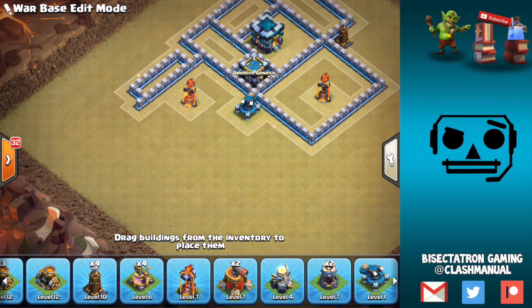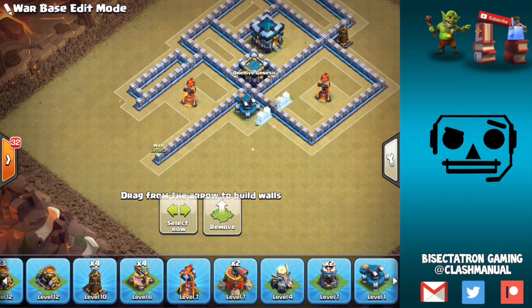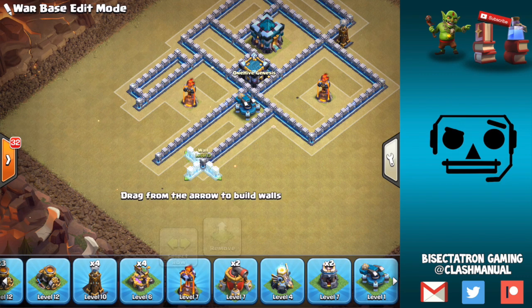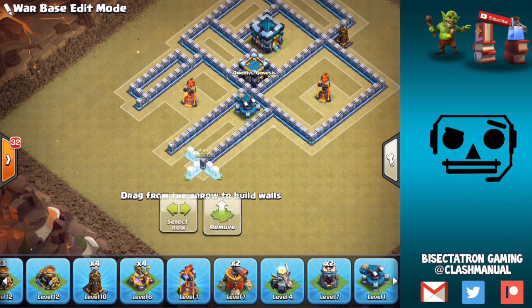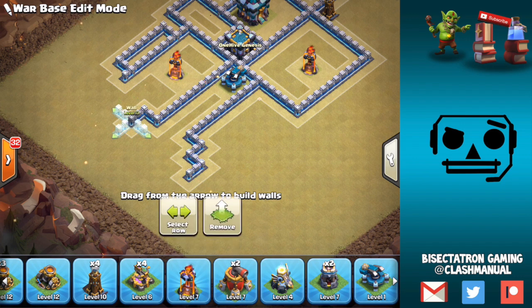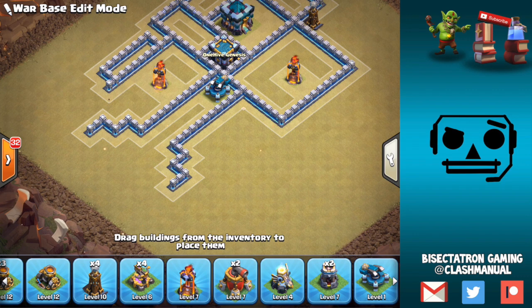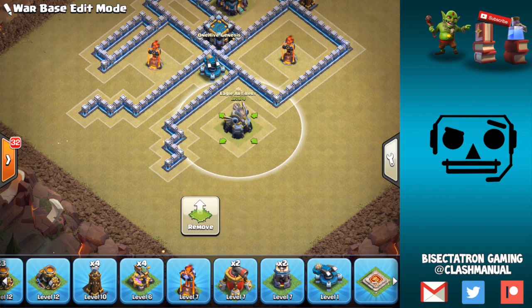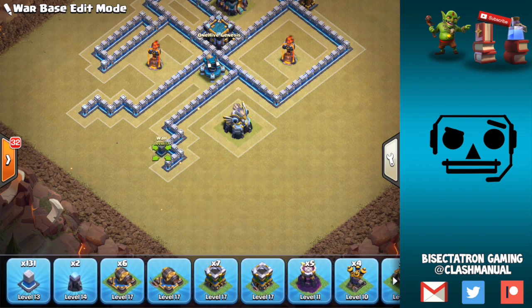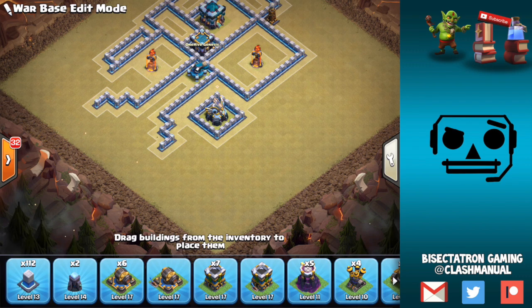We want to keep the Eagle separate. A good thing to do is have channels that lead to the outside of the base — you can have it expand as it gets closer to the outside. It's a little asymmetrical but you get the idea. This is going to push Pekkas out of our base and prevent them from pushing deeper in. We'll have a little bit of dead space where we can maybe put the sweepers eventually. We'll keep the Eagle covered to help protect it from King, Pekka, stuff like that.